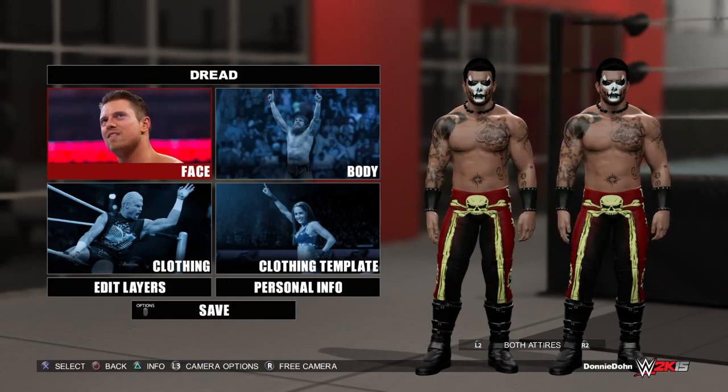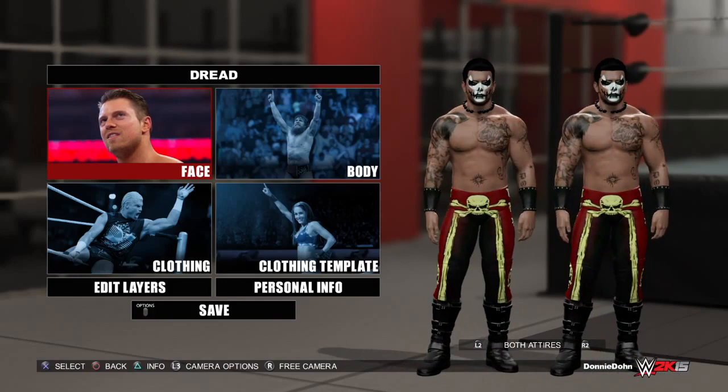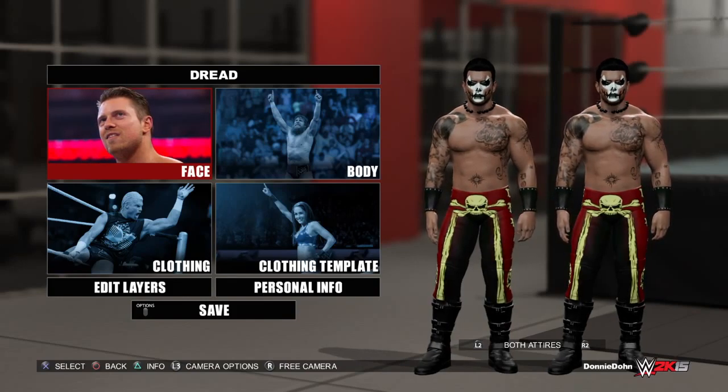Just for reference, I post all my CAWs on CAWs.ws and the SmackDown Hotel forum. When I'm not uploading videos, I'm creating characters — I post screenshots there first since it's quicker than making a video. I still plan on doing showcase videos for entrances, signatures, and finishing moves, and I have something else in mind I'm not ready to announce yet. That's it — I'm D29 and I'm out. See you next time.